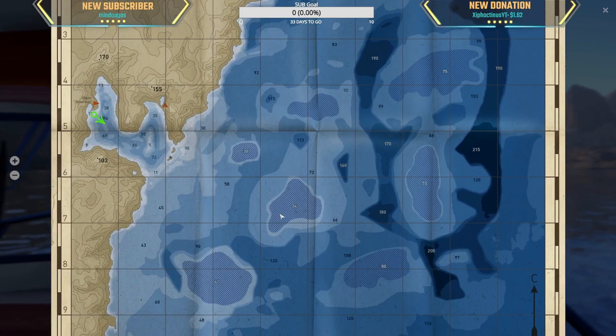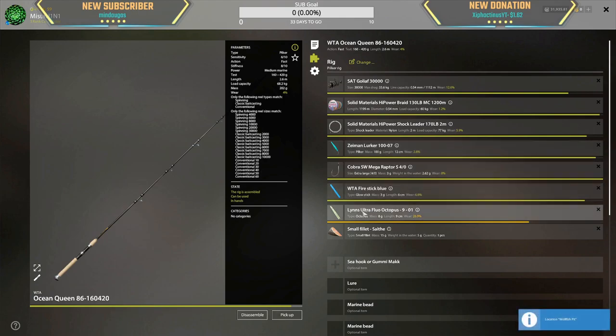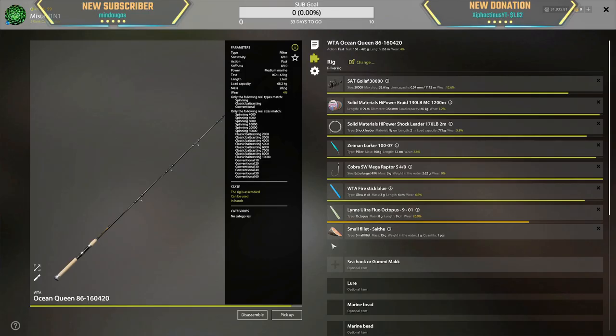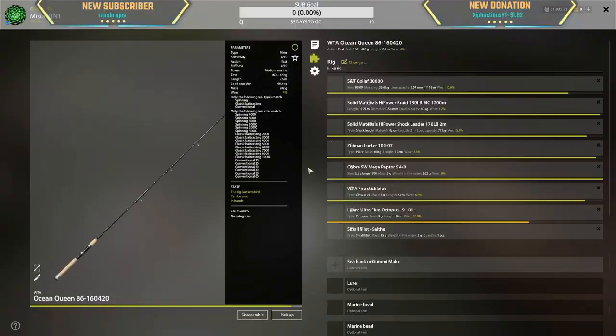Starting off at the 34 meter hole, we're going to try two different setups. One is with the lurker, and I'll probably switch out the octopus with another blue glow stick once the bite rate dies. Then I'll switch to marine lure jigging using different foam fish, starting with the orange-red one and the 002. That's how we're starting off.